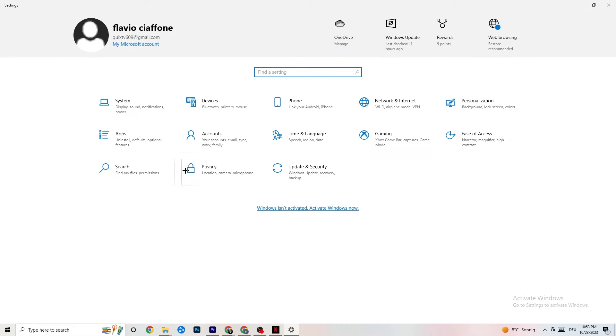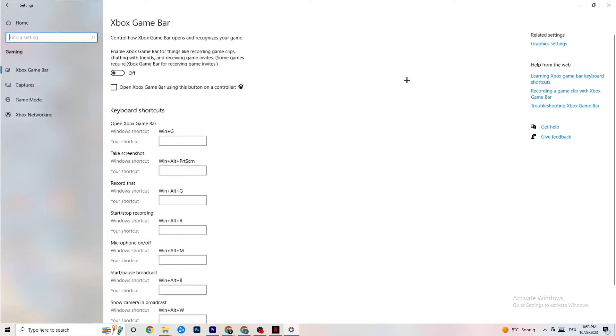Go back to Settings, navigate to Gaming, then Xbox Game Bar, and turn it off. The Xbox Game Bar consumes a lot of performance that you need for your game — especially on a low-end PC, it can cause your game to not launch or crash after launching.